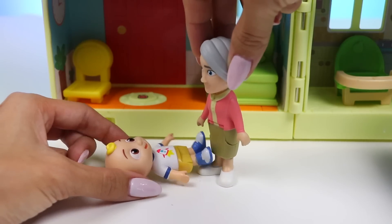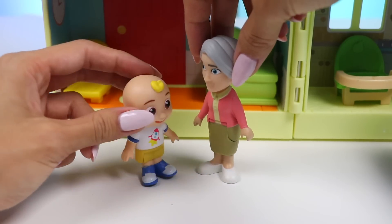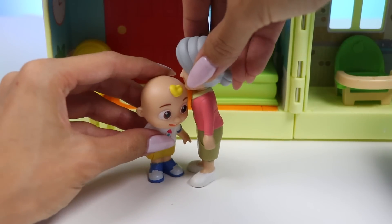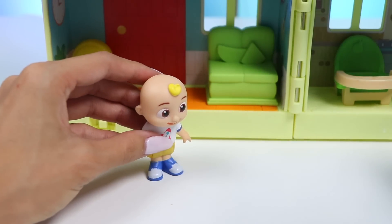Grandma: JJ, what happened? I thought you were asleep. JJ: I wasn't sleepy, so I jumped on the bed to tire myself out and I fell. Grandma: Oh no. I better call for help. Just wait here.